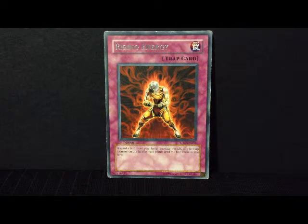Hello ladies and gentlemen, this is Grandmaster Kaiba. Thank you very much for visiting my channel today. I'm bringing you a rare trap card, first edition. This one is called Rising Energy. Discard one card from your hand, increase the attack of one face-up monster on the field by 1500 points until the end phase of this turn.